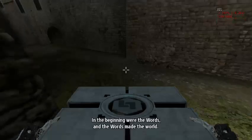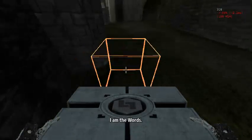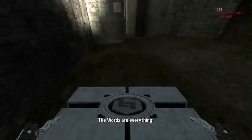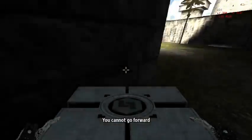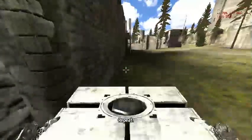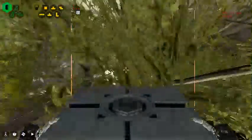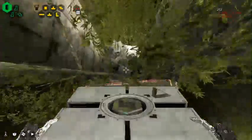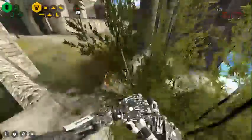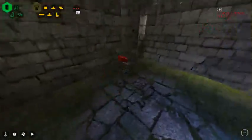Grab the cube here and jump this way into the nothingness — you'll end up on this bit of the wall. Be careful because the death wall is quite close. Inch around here with your cube, walk through this gap, and end up in here to grab the sigil. Then on this specific bit of the wall X drop your cube and get a guided jump straight up here. Take it over here and grab this sigil.